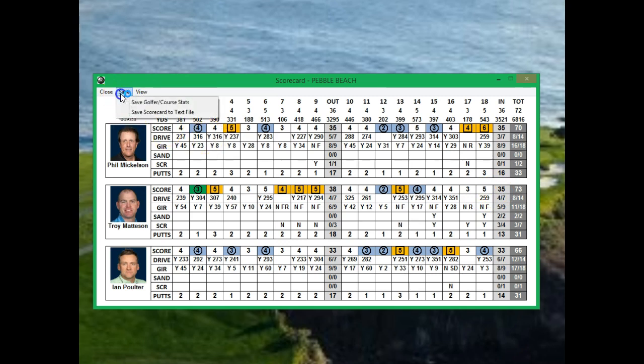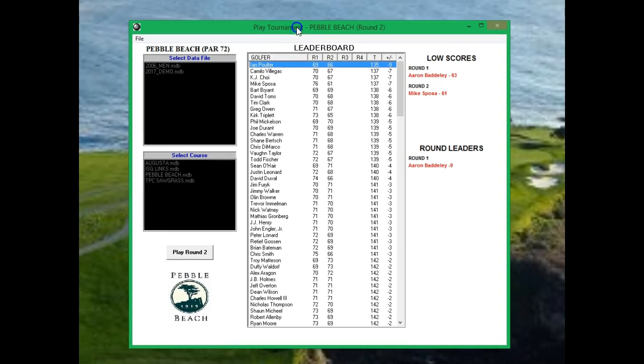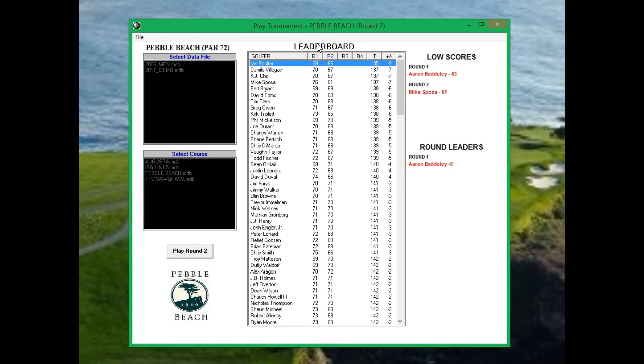Alright, let's take a look at our leaders. Poulter takes the lead with that performance — he's at nine under. Poulter is definitely in charge now after two rounds, with a two-stroke lead on Villegas, Choi, and Spauza. At six under it's going to be Bryant, Toms, and Clark, and Owen and Triplac. Mickelson is right after that at five under — so Poulter is definitely within range for the leaders.